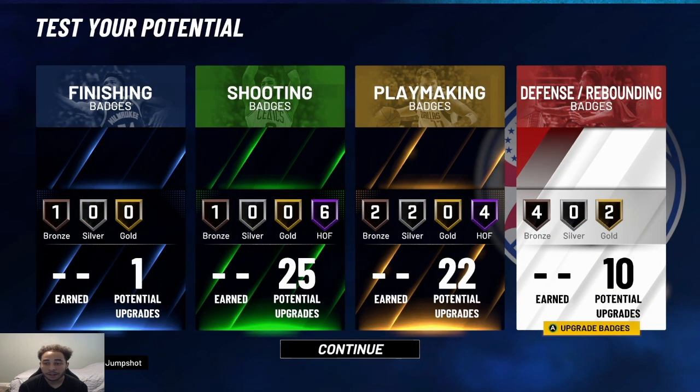So yeah, this is the guard build I made. I'm going to have a lot of defensive badges out the corner, which is good when you're playing defense. You're still going to be able to get dunked on this build with one finishing badge — I've seen builds with it. 25 shooting is more than enough, 22 playmaking is more than enough, and you're getting the most badges out of this build. In the comments, let me know what you think about this build, let me know if you have any questions, and I hope to see you guys in the next one.